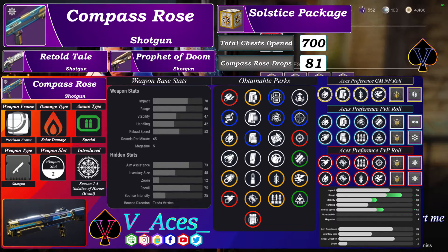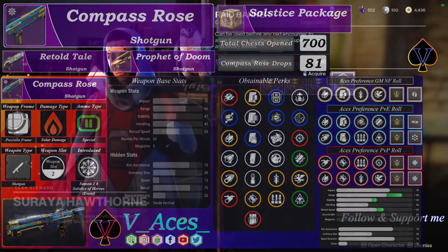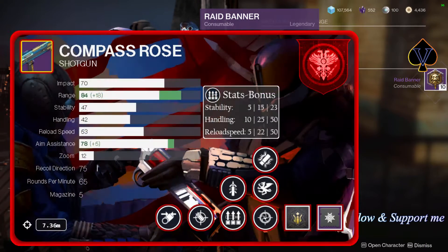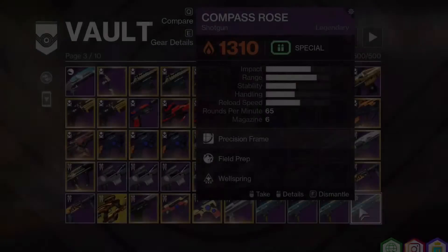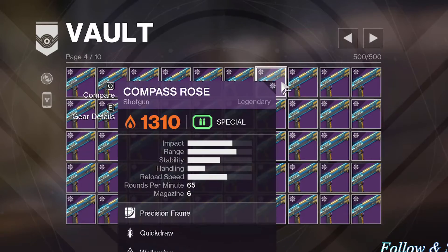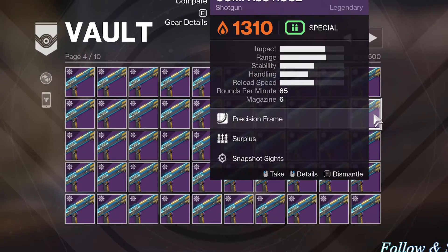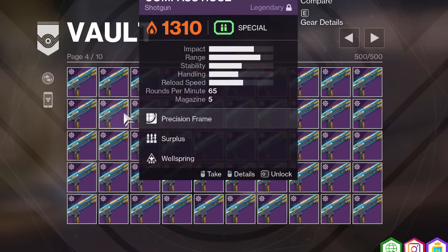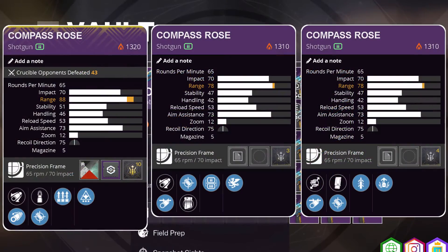In this video I show you the rolls I wanted to receive, and those are PvP rolls: Vorpal Weapon, Slideshot, Icarus Grip, Accurized Rounds, Quickdraw and Snapshot with a rangemaster roll. My second focus roll has Fullchoke and Slideshot with a Snapshot sight. My third focus alternative would be a combination of those two. Sadly, even after 81 rolls I have received only one which is kind of fitting to me, but some of the rolls are pretty close and now I will display them to you.